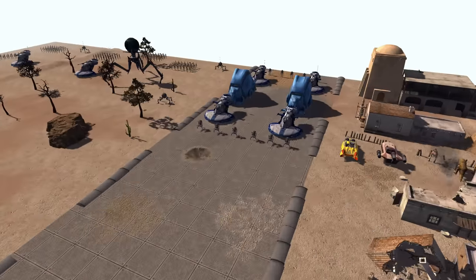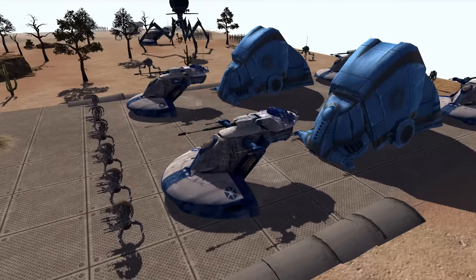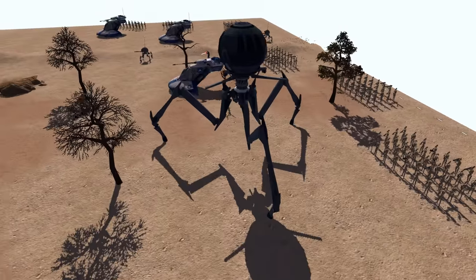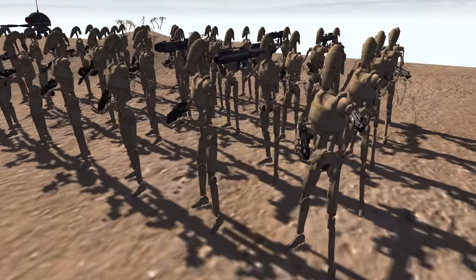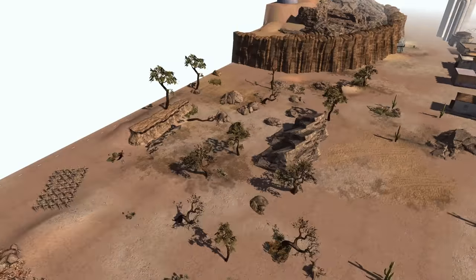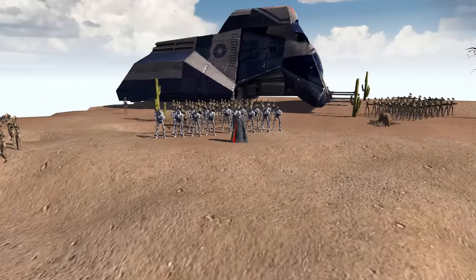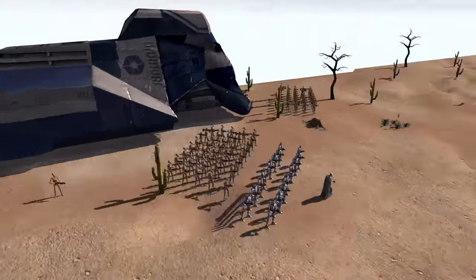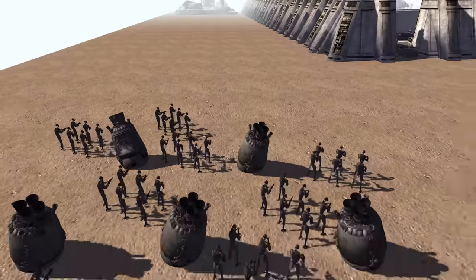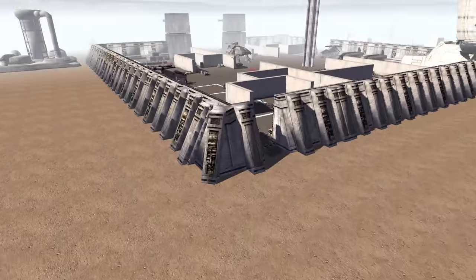These clones are going to be defending against a massive Separatist army. They've got a row of droidekas, like seven AATs, two super tanks, dwarf spiders, tri-droids, and oodles of infantry. Leading the frontal charge is Dooku himself. There are also flanking units, and another few flanking units being led by General Grievous who have disembarked from an MTT. In the very rear flank, a bunch of commando droids have jettisoned down to join the attack. This will be massive.